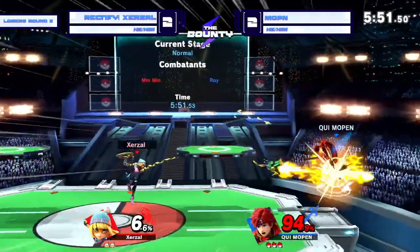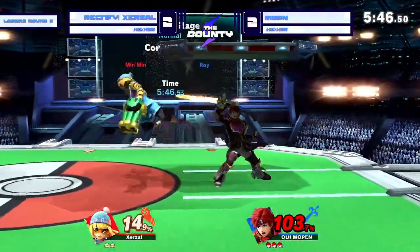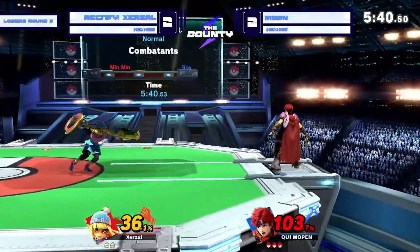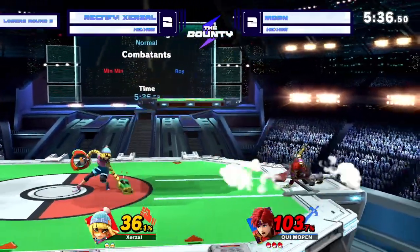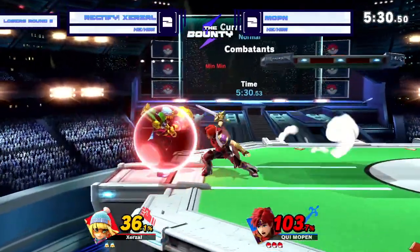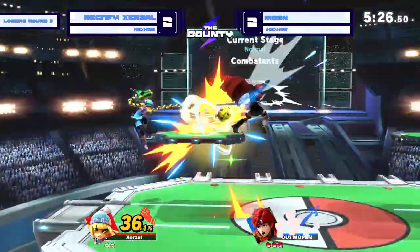Beautifully placed dragon arm there. Laser as well — Zerzl just stringing these arms into each other. Quite impressive. Whiffs the up smash — need some more damage on the board for Mopin. Got to find your way off the platform with these dash attacks. But sometimes the platforms in this game can just be so sticky. Has enough time to dash back to avoid the grab there.